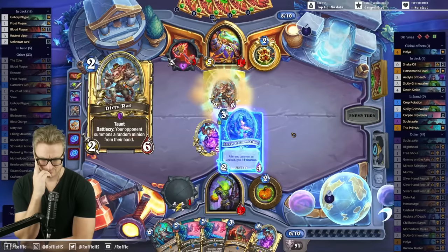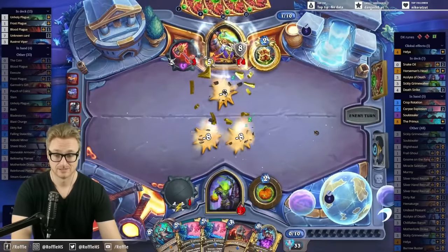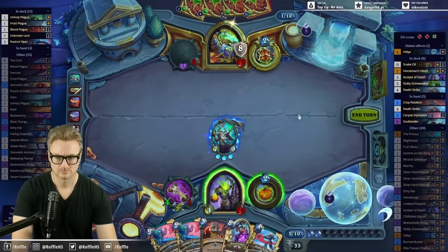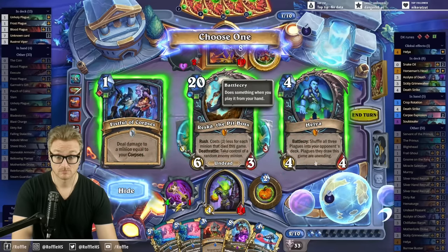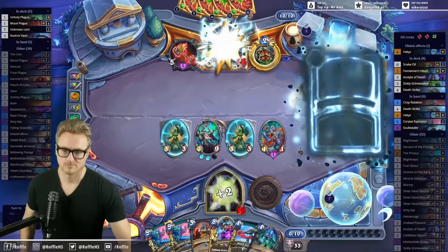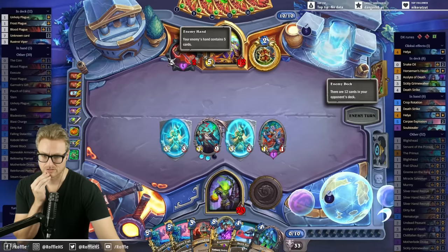That was a really, really unlucky roll on their part. I have two high-value minions in hand. Unhold, Symbol of Death — those are all pretty good options. Just getting a higher plague density is a good idea here. And now they're going to start chaining the plagues finally, because there are quite a few of them in there. Seven — more than half.